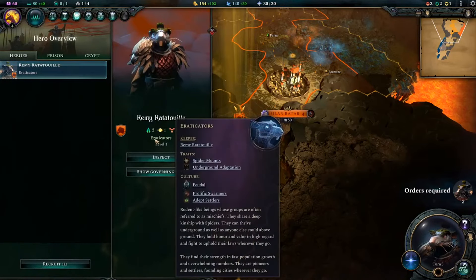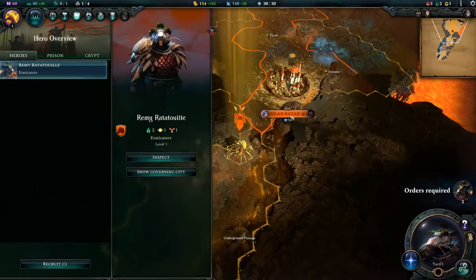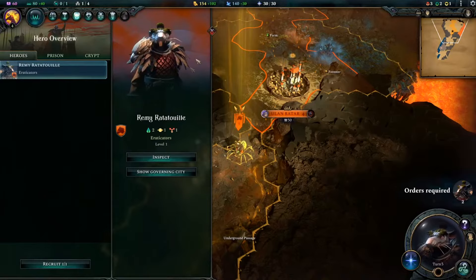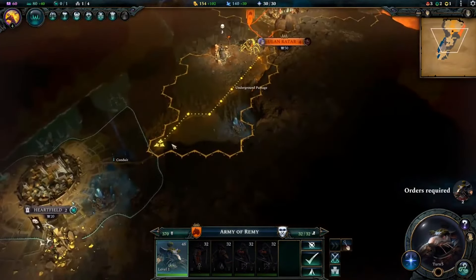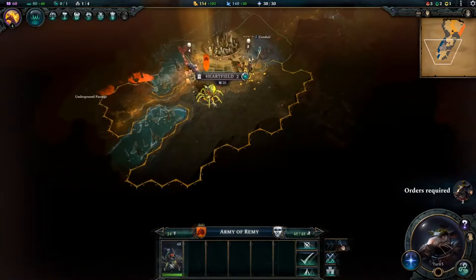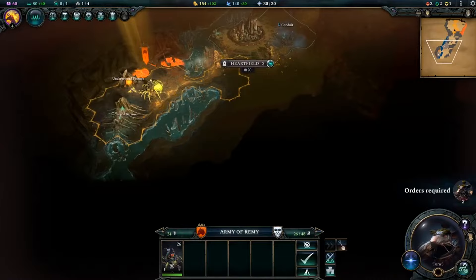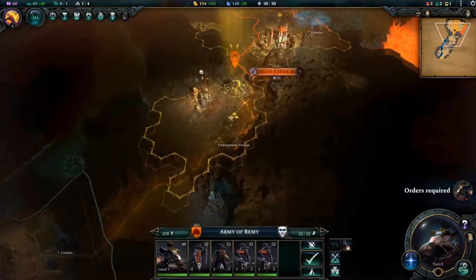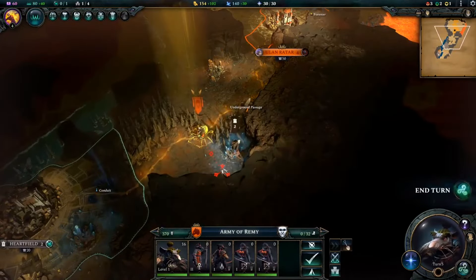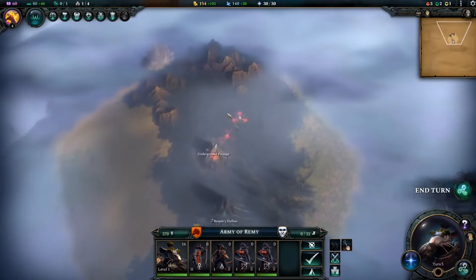Age of Wonders IV has what I think may be the most powerful magic system I've encountered in a strategy game. As part of creating a custom race, I get to pick an initial tome of magic — this is Age of Wonders IV's answer to the traditional tech tree, and it's a big shift from the system found in Age of Wonders III. Here, magic is divided into tomes, each with a particular magical affinity. Studying multiple tomes from one type of magic unlocks more advanced tomes, but I always have the option of branching out and studying new kinds of spells.